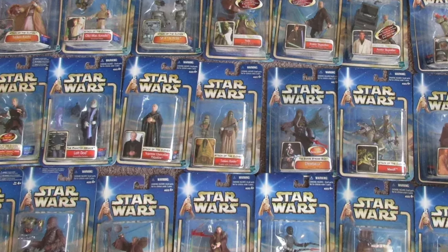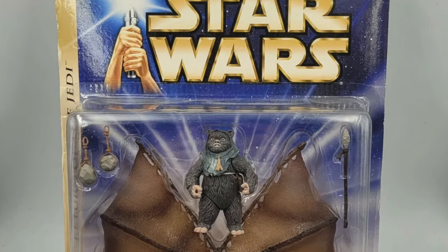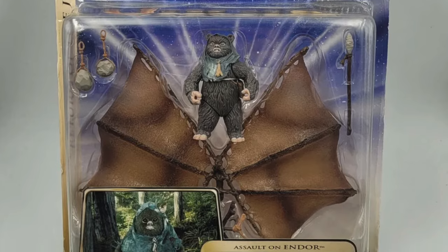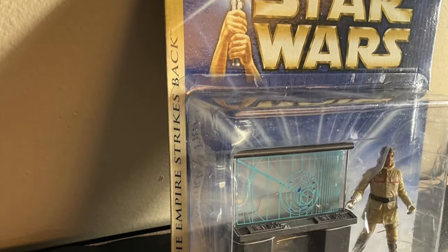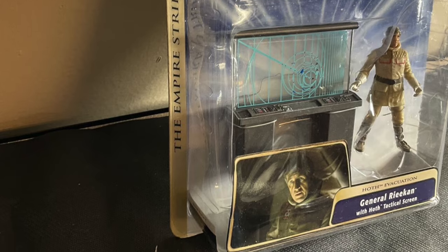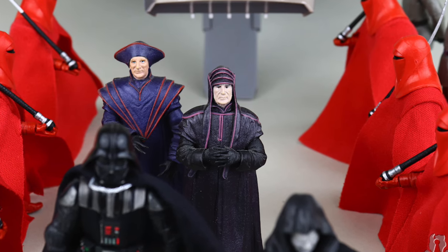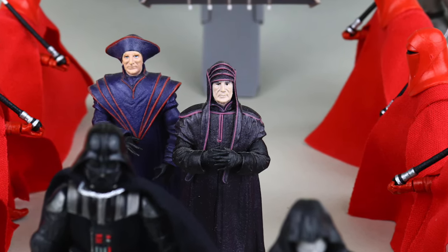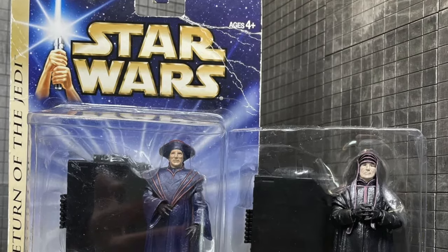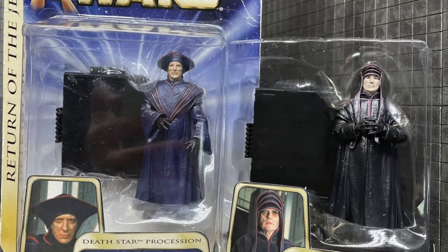This is a cleanup before we jump into new figures. Where we last left off, we were talking about the deluxe figures from the Saga series — the gold-striped blue card figures — where we got C-3PO with a skate pod, an Ewok with a glider, and an old guy that looks like John Carrey with a map. There was also a slight delay with the two Imperial Dignitaries: the first one we covered earlier, and the second one with the tri-fold hat came out after this deluxe wave.